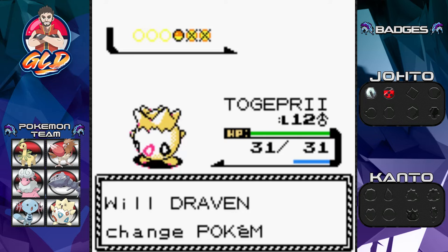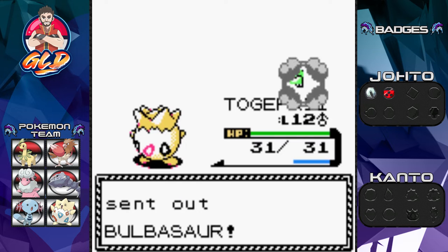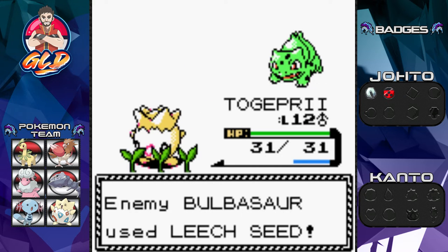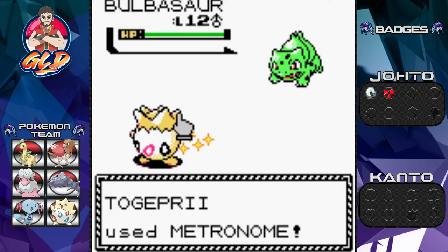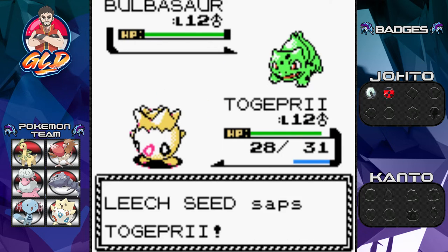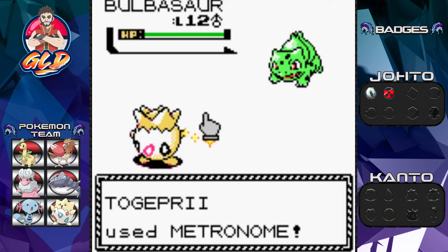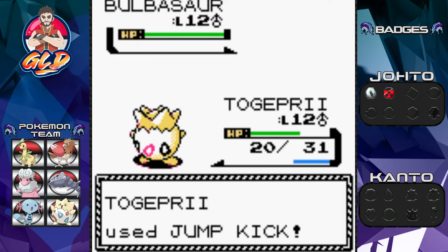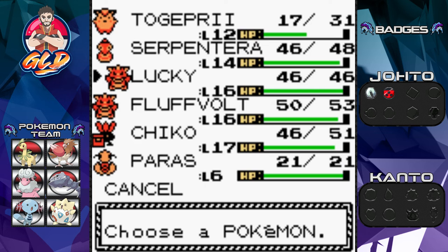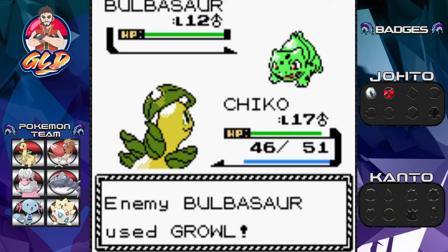She's coming out with a Bulbasaur. Let's go with Togepi — feeling lucky this episode. Using Metronome and it gets Leech Seed, so I need to switch out. Metronome again and oh crud — Vine Whip isn't working out. Going Metronome again and get Jump Kick, but we're only hurting ourselves.